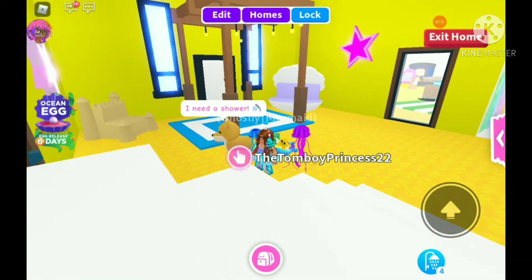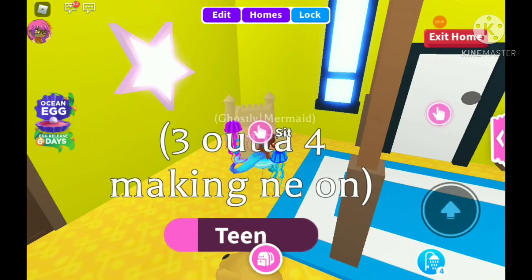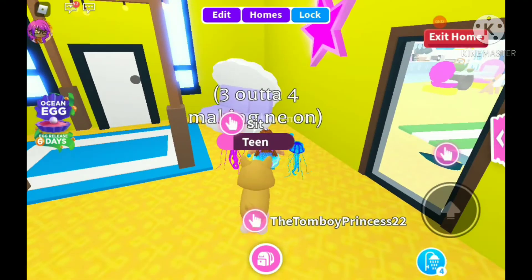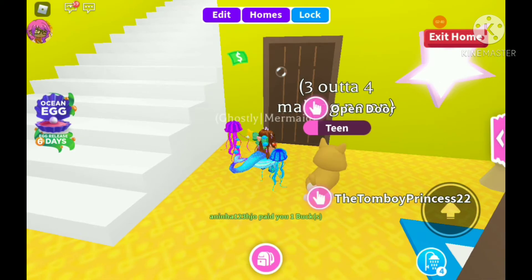As soon as you walk in, you see this cool little pagoda. My sandcastle throne over here. A few chairs and this clam-shaped sofa. And a few stars — yes, they're supposed to be starfish. I'm not quite sure what to use for shells.